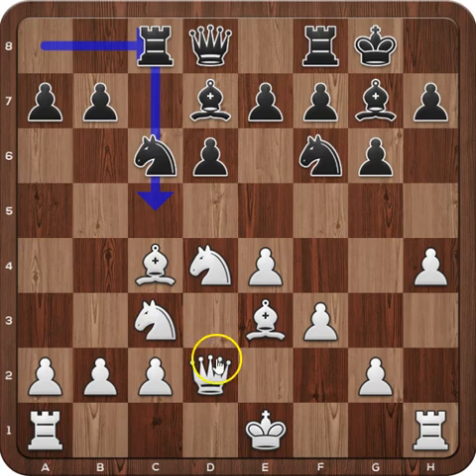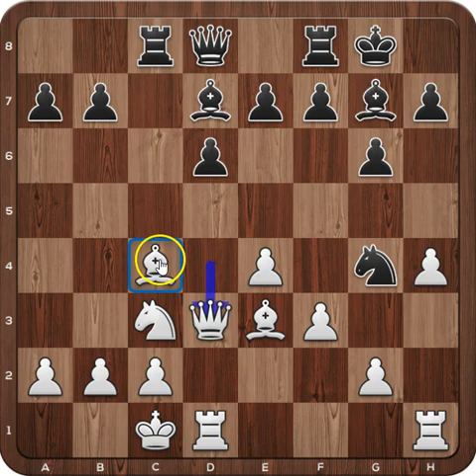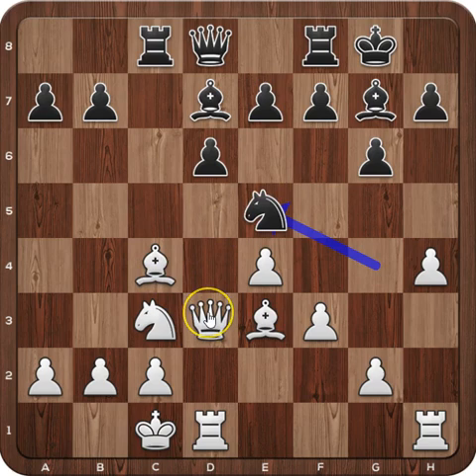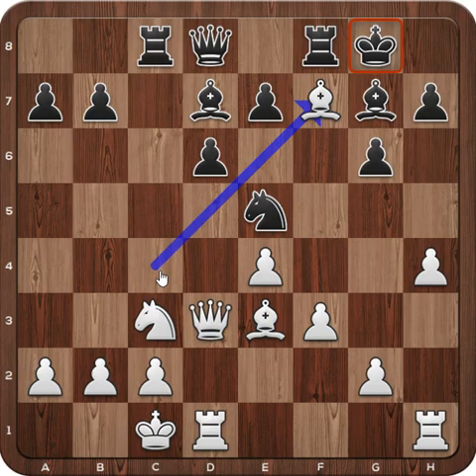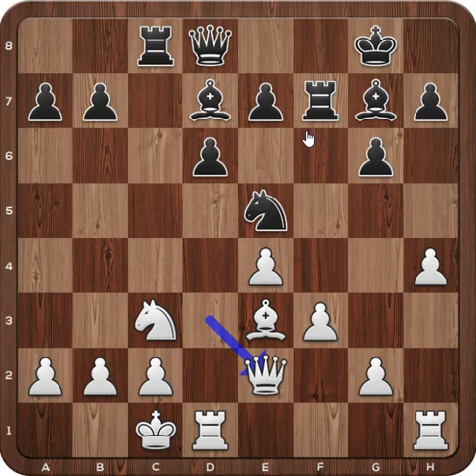For example, if White castles long here, we'd have Nxd4, Qxd4, protecting the bishop — we have another discovery of the bishop. Qd3, keeping an eye on the bishop, and Black has two options: to take on a3 or play Nxe5, attacking the queen and the bishop. For example, if he plays Nxe5, the queen is no longer able to defend the bishop, so the bishop has to give it himself with a check. Bishop takes, rook takes on f7, and Qxe2. So in the initial position, White is forced to push the bishop to b3.